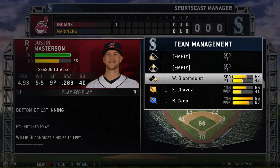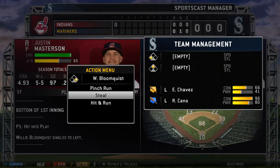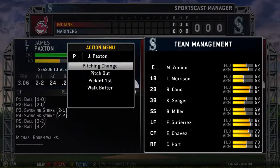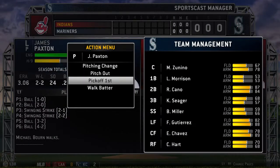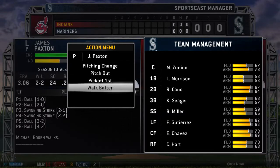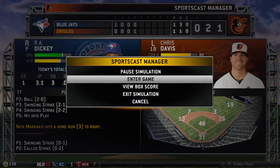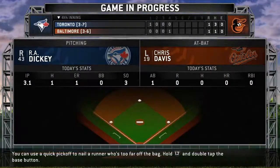While in Sportscast Manager, press square to bring up the team management screen. From here on offense, you can queue up a steal, pinch hit, call for a hit-and-run, and even have the current batter bunt. You also have a few options when your team is pitching: you can call for a pitching change, pitch out, or intentionally walk the batter. If you don't like the way things are going, you can simulate to the end of the game.